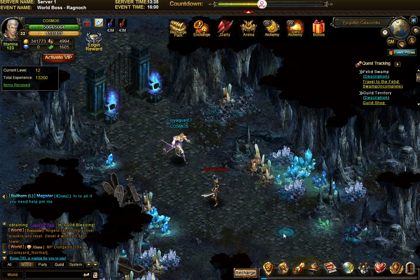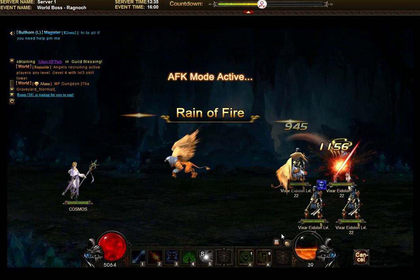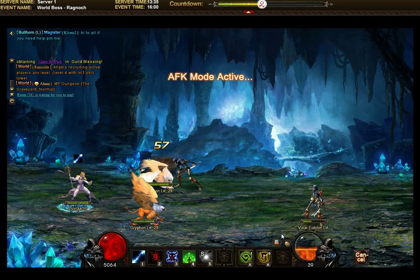Both are very useful. The gems, as you know, are used for socketing in the blacksmith. And the crypt tokens are even more useful because using them you can get a lot of special items from the crypt shop.